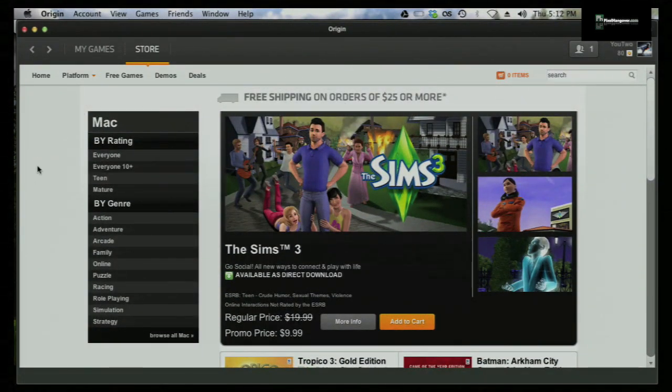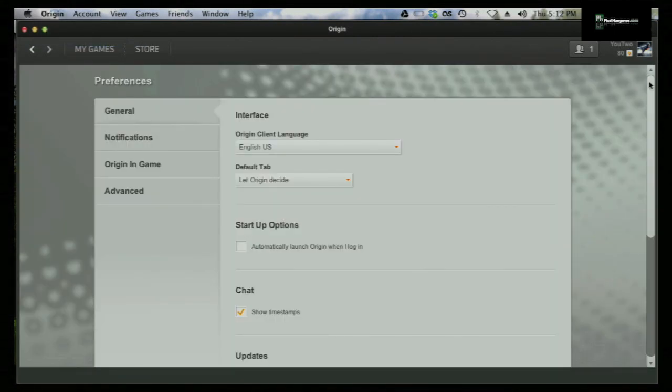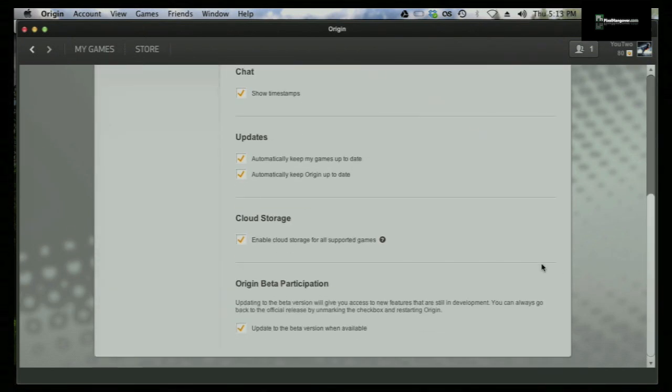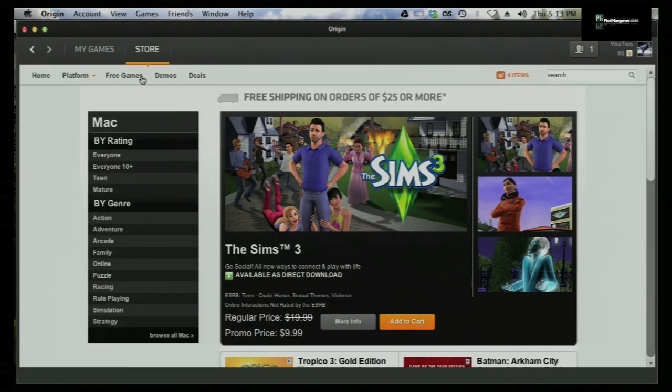If you want to get into the beta — I'm doing this on the Mac version but it works the same on PC — go to Settings or Preferences, then General, scroll down to 'Origin Beta Participation' and click that. Then quit Origin, restart it, it'll update, and you'll have to re-login. That's how you get into the beta.